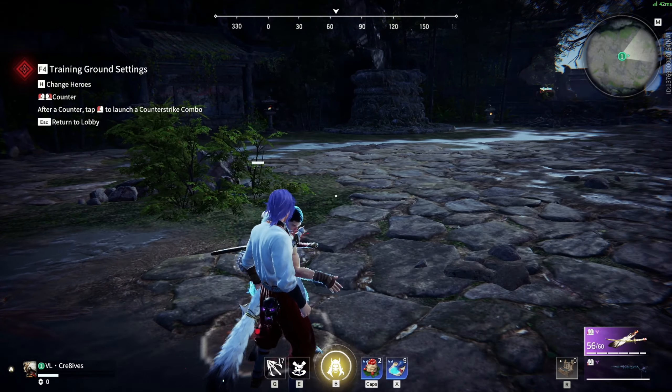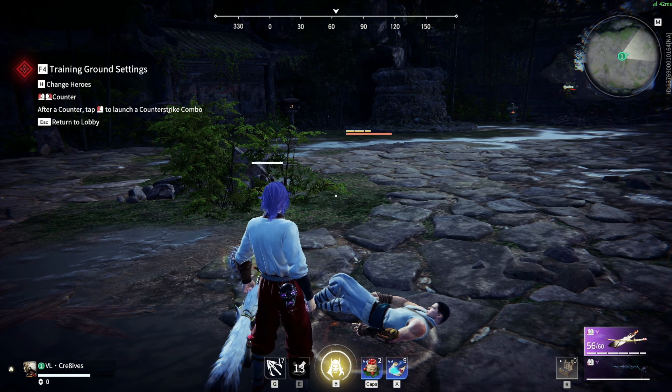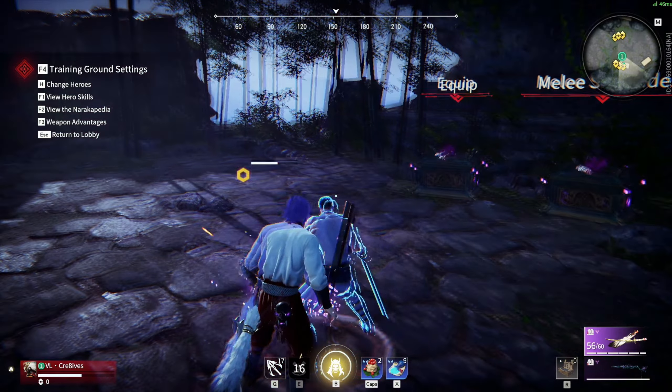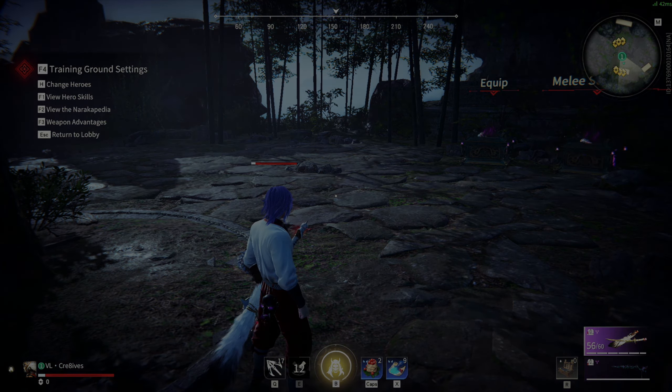Takeda's second base skill F2 is called Mythic Grab Defend, which allows Takeda to charge forward and steal his opponent's weapons while they are holding a focus attack or skill — even if his opponent is not attacking. Keep in mind this variation can be interrupted by light attacks and cannot be used while under attack. This skill has an 18 second cooldown.